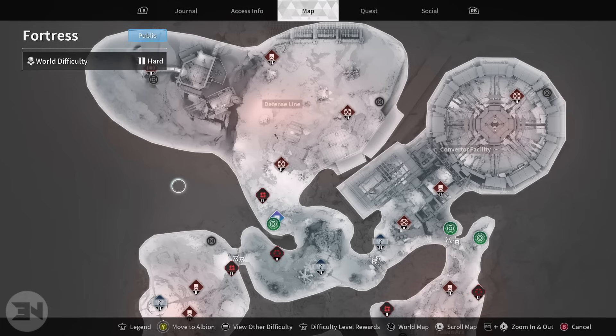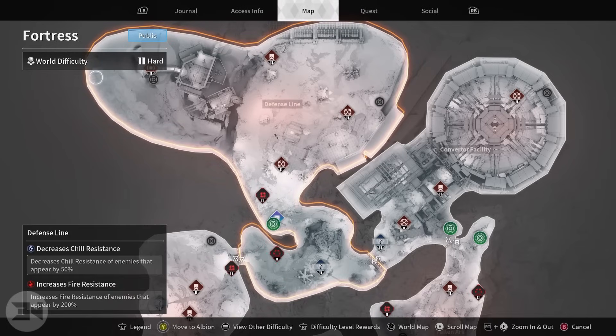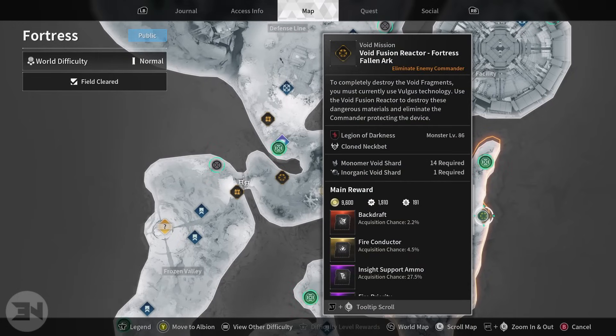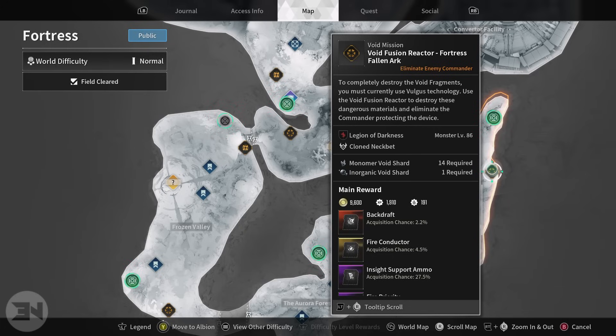In some places it's even better. Looking at Fortress - for Toxic Stimulation it costs 39 polymer shards and 6 monomer void shards at 2.5% on hard. But if we change it to normal, it's actually 2.2% - it hasn't dropped to 2%, it's 2.2%. And on top of that the void shard cost is way lower. So you really have to look and pick and choose what's best for you. There are definitely places where you can farm specific mods over and over - Backdraft is also 2.2%.